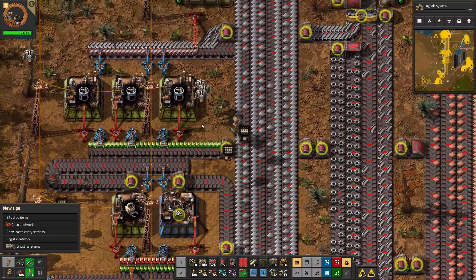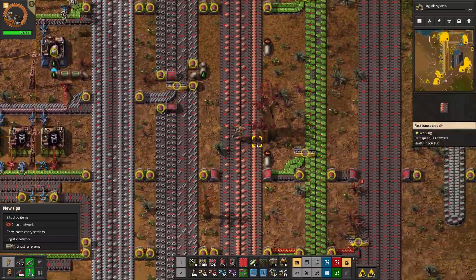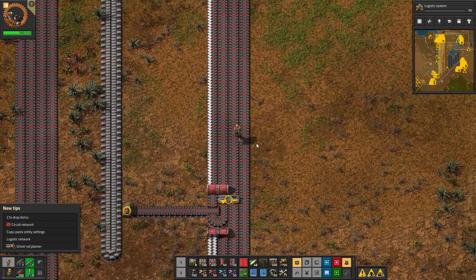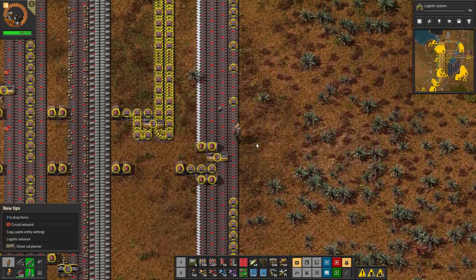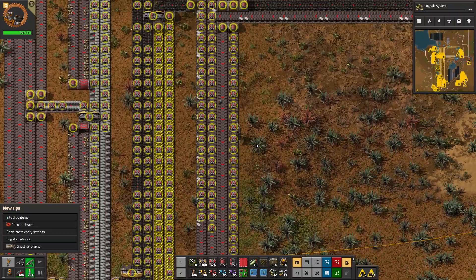That doesn't have batteries. Why are batteries the problem? There's always something. It looks like batteries are a problem — it looks more like I just don't have enough battery production, which is very possible.